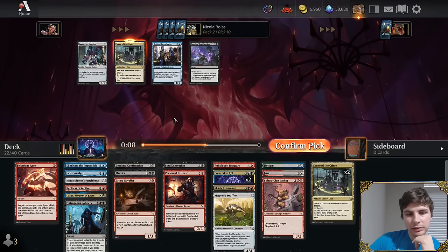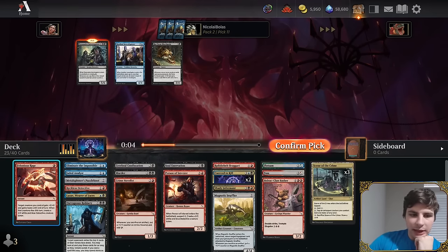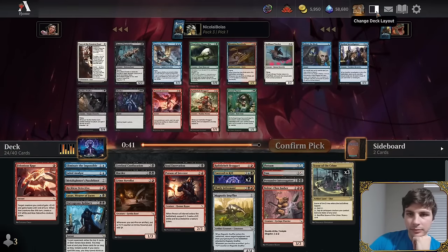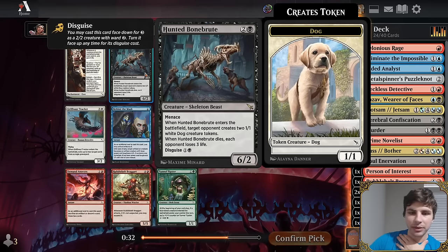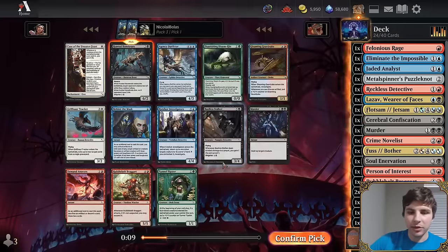They discuss final colors: black-red splash blue uses most cards but loses Bullrack Clan Basher if going blue-black. Blue-black looks viable since most strong cards are black or blue — the only real red cards are Bullrack Clan Basher, Fuss // Bother, and Rage. They consider Gleaming Geardrake, noting it's a great blue-red card, but worry about leaving behind Murder and Robbery. Hunted Bonebrood is also taken as solid value.